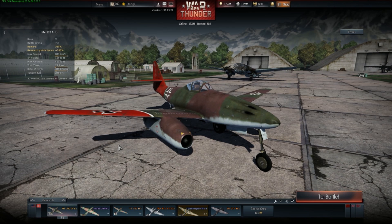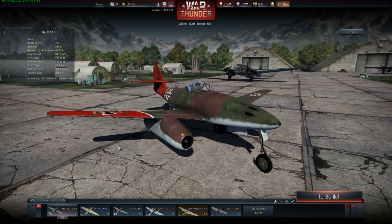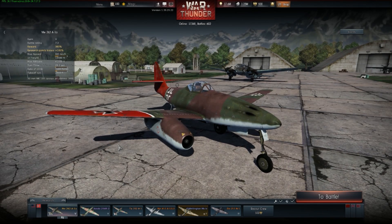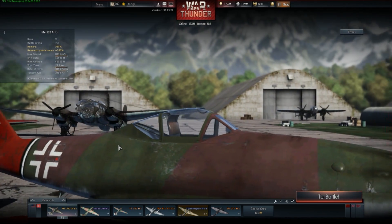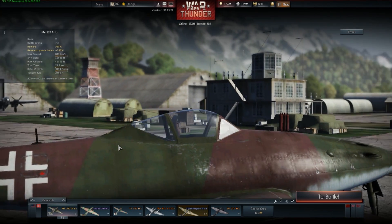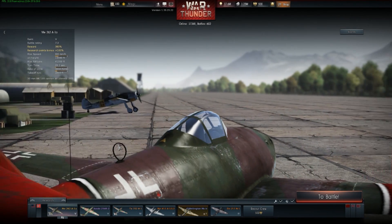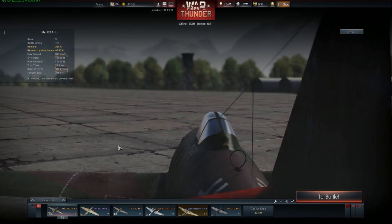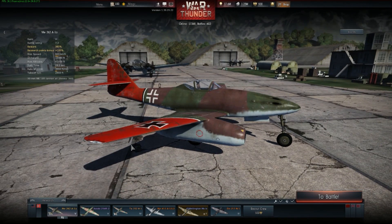The first thing you need to address is: how do I get to the aircraft that I'm trying to unlock most efficiently? The second thing is: what aircraft do I need to pick up along the way to teach me what I need to know in order to fly the Canadair Sabre efficiently from the word go? The third thing is: how do I fly each and every individual aircraft? That third one will be covered in multiple videos with battles and different tactics. This video is just a cover of the progression tree itself.